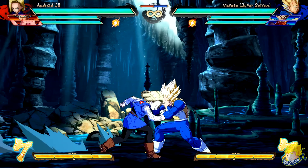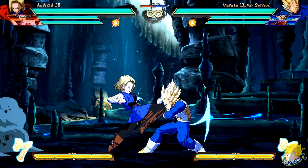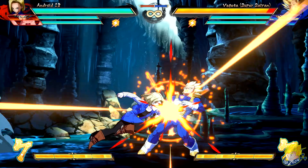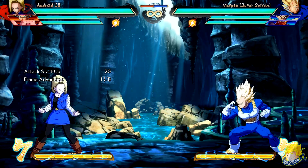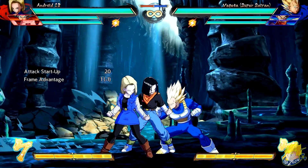Android 18's standing light auto combo has less knockback on block, helping her with her mix-up game. Standing medium attack has increased distance across the screen. Her Destructo Disc comes out faster. The air version of calling 17 as support is faster mid-air, and his spawn position changes when an opponent is in hitstun.